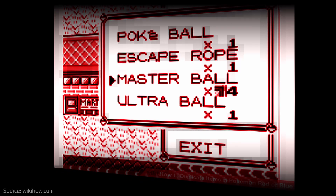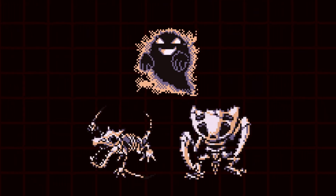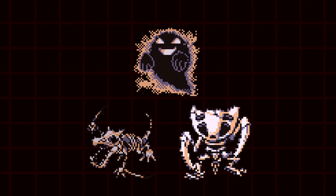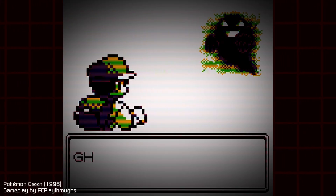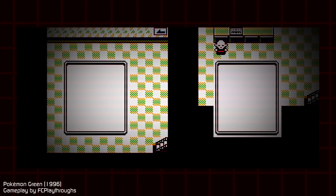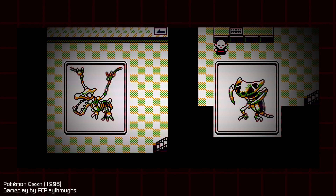But why the ghost image and the skeletons? Well, those are sprites used in other parts of the game. The ghosts are special encounters in Lavender Town and the skeletons are from the fossil exhibit of the Pewter City Museum.